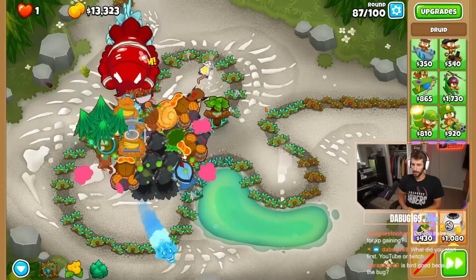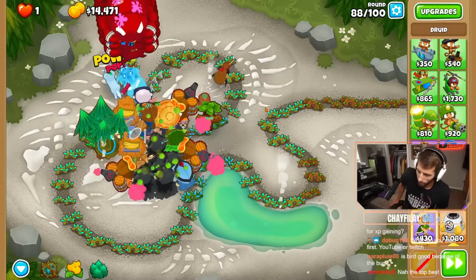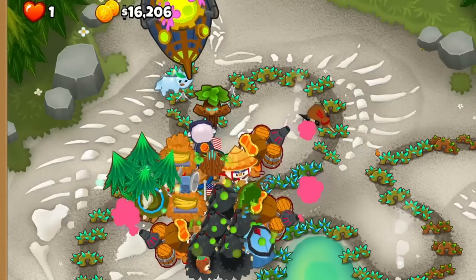Then, just buff them with a few 4-0-1 Elks and buy some support monkeys, and they'll take down CHIMPS on many maps. This plan leaves tons of money left over for you to spend on whatever you'd like.